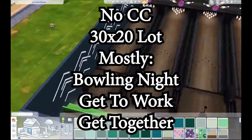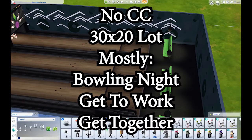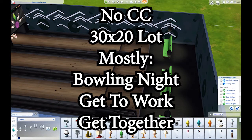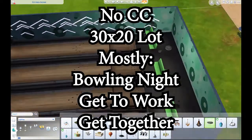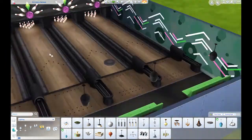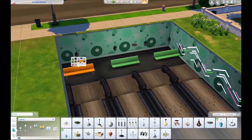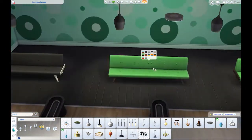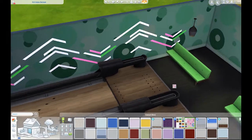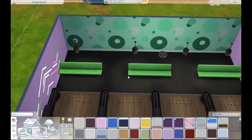It's got music — I included some speakers. I thought about including a dance floor, but I didn't end up doing that. I couldn't find a good place to fit it in where I thought it really blended in well. This is inspired by my recent bowling night stuff pack challenge. I did one of my 'make me want to buy' challenges and we did bowling night.